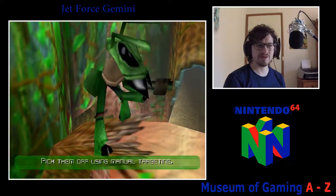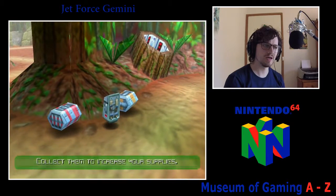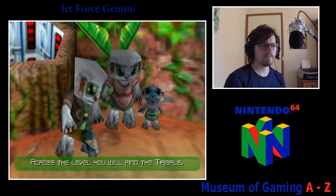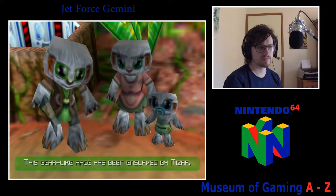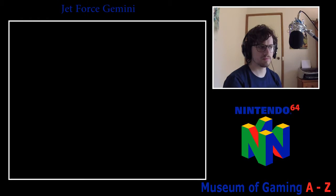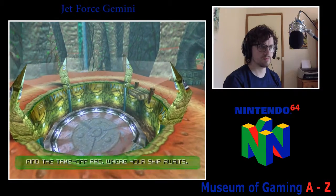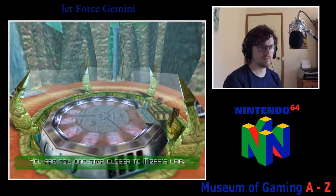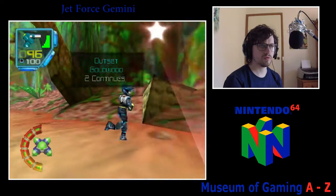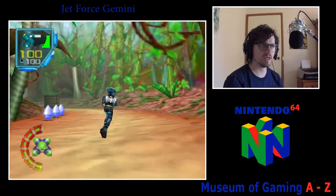I don't actually remember this voice acting. "These crates contain ammunition — let them increase your supplies." Very helpful. "You will find the Tribals — this bear-like race has been enslaved by Mizar. Free as many Tribals as you possibly can." That's really cool. So we've got two continues — that acts like a checkpoint. You can only have a hundred and you get upgrades as well.